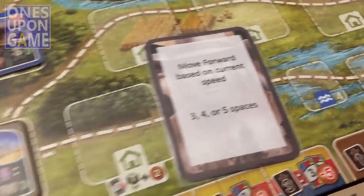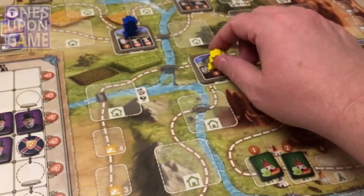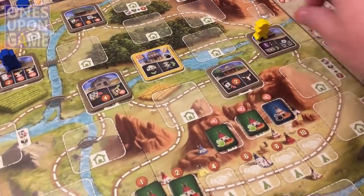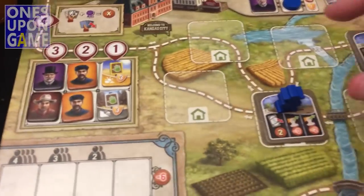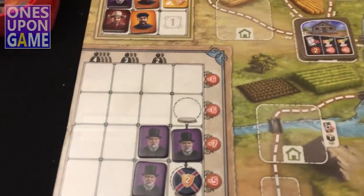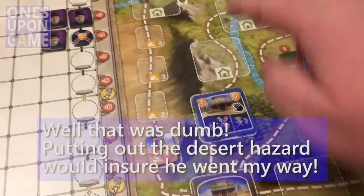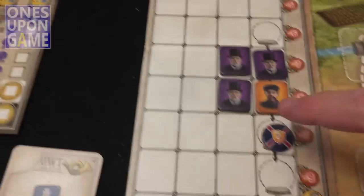Briscoe's card: 'move forward based on current speed — three, four, or five spaces.' He's still at three so he moves forward three: one, and the fork paths both count as two-three — he ends up there. He's catching up, trying to get to Kansas City too. My turn: I'm going to Kansas City, take the rock slide token off and put it on the board — I want that fork choice to remain random when he comes through.